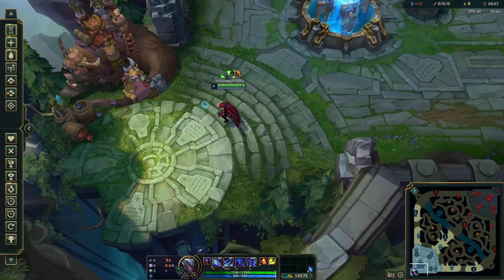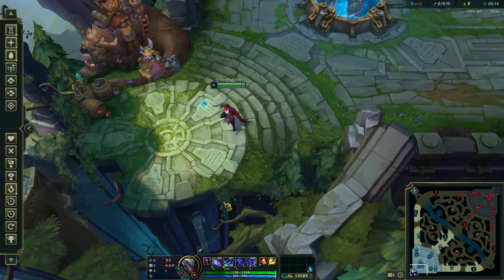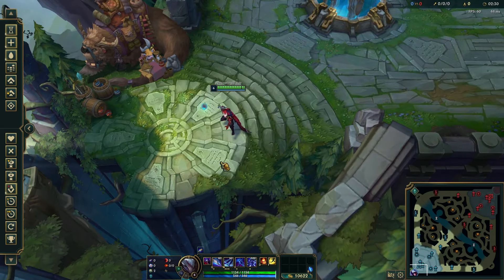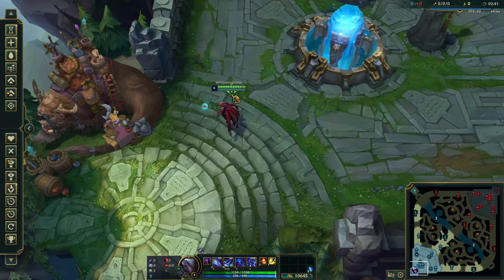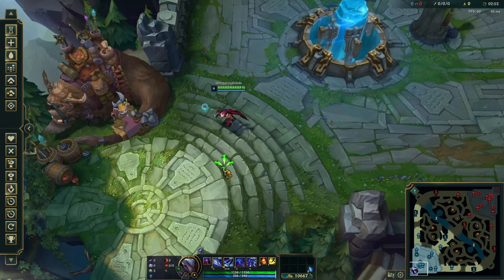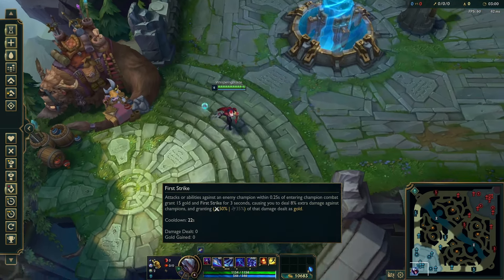The purpose of First Strike is to farm gold so you can reach your power spike in the mid game and snowball. It's a very snowbally rune. If you proc it five or six times in the laning phase it helps you snowball really fast even without getting kills. It scales really well, and if you're already ahead, First Strike helps you snowball and take over the game even faster. Unfortunately it's really bad against control mages, which make up half of mid-lane matchups.